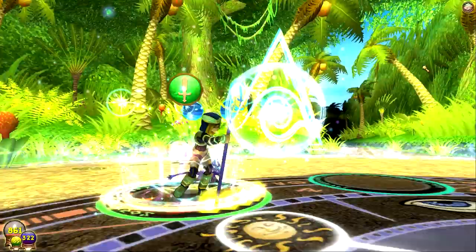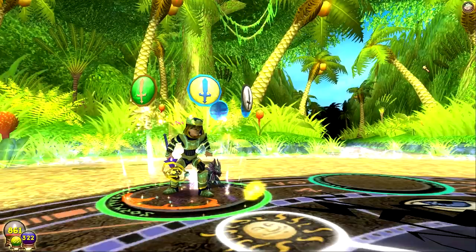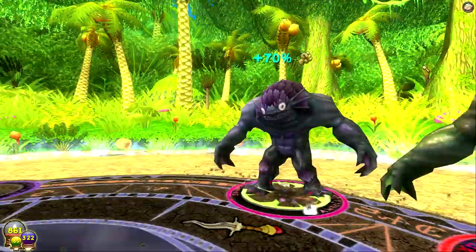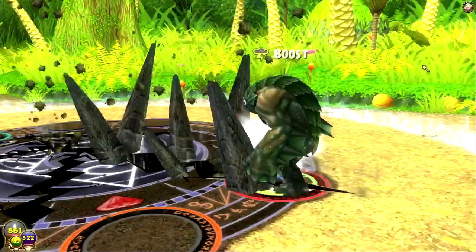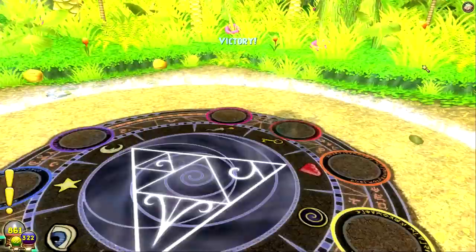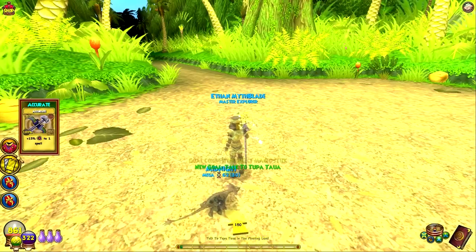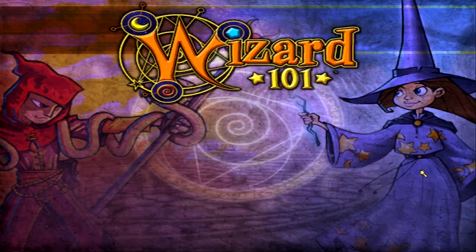Faint, triple blade — we should be good. If not we'll heal next with Satyr with the life mastery we have. Smoothest boss run we've had out of all of them today. They're all dead — rest in pepperonis. Back to Tupatau — Tupatau the toilet paper. These treasure cards they're giving me just remind me how I failed with buying keen eyes. They're trolling me.